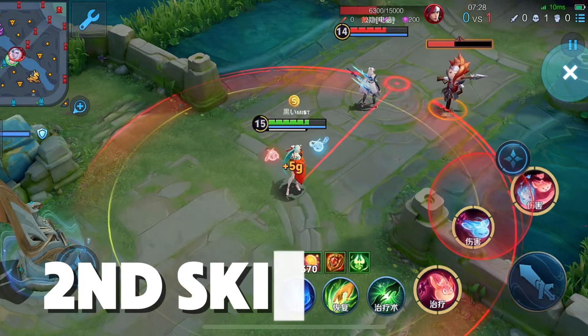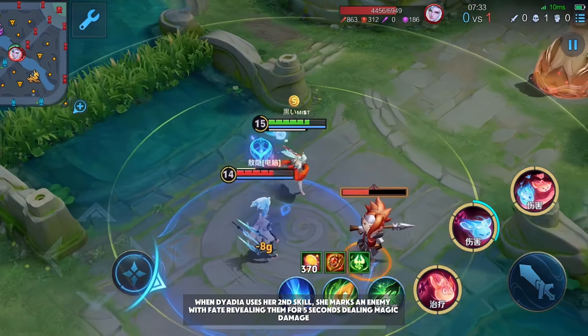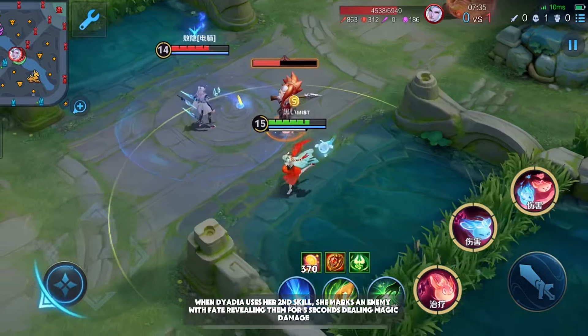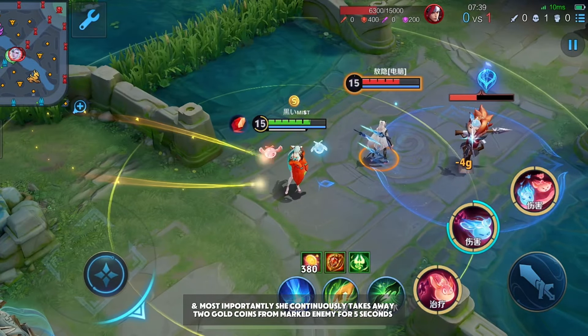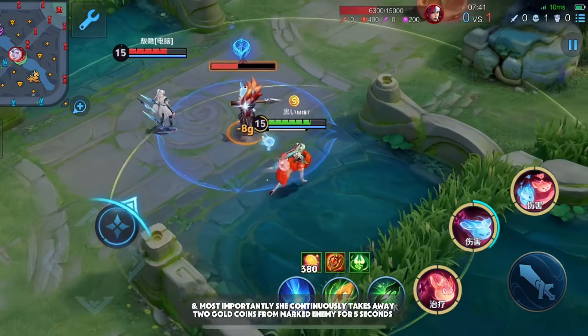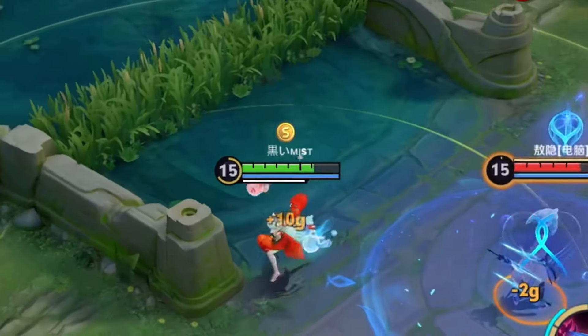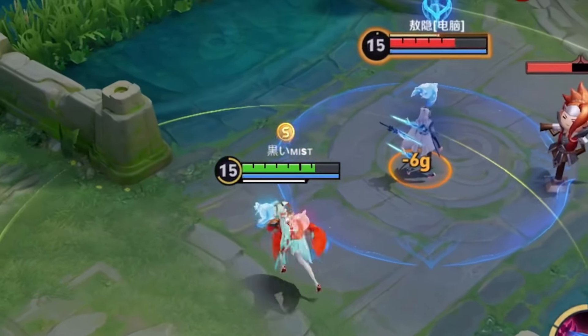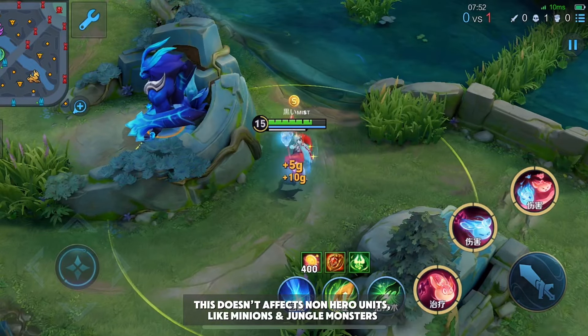Second Skill — Complained about Separation: When Dyadia uses her second skill, she marks an enemy with fate, revealing them for five seconds and dealing magic damage. Most importantly, she continuously takes away two gold coins from the marked enemy for five seconds. This doesn't affect non-hero units like minions and jungle monsters.